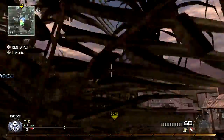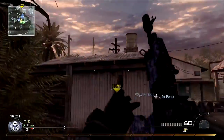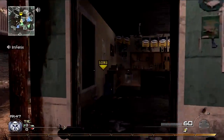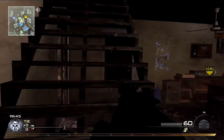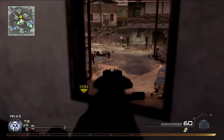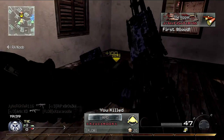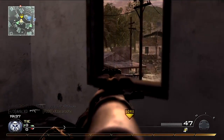Before you even touch the bomb, if you just run in you're dead — there's no way, because they're camping the bomb, you're camping the bomb, no one's gonna get it. So the first thing you want to do is have your team rush as fast as they can to the other side. Right now my whole squad is sitting on their side of the map.